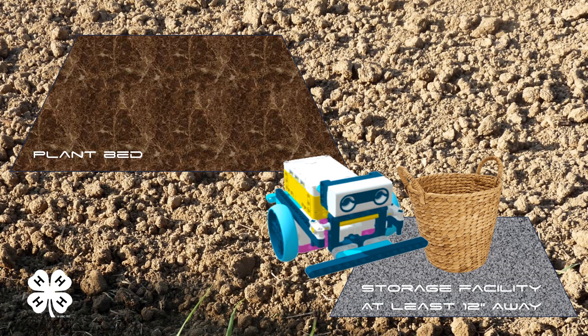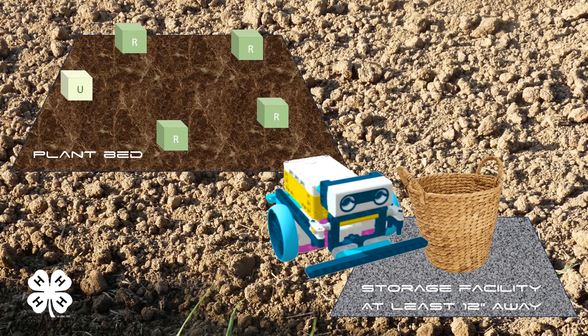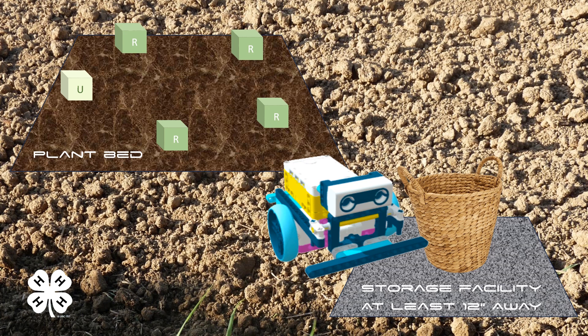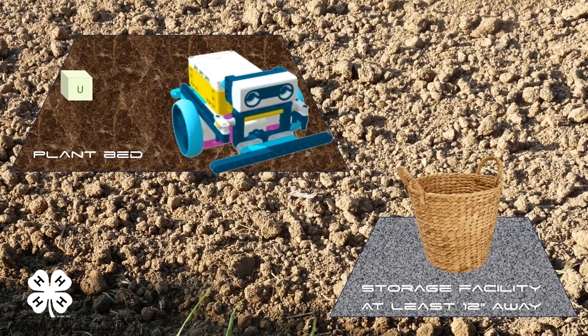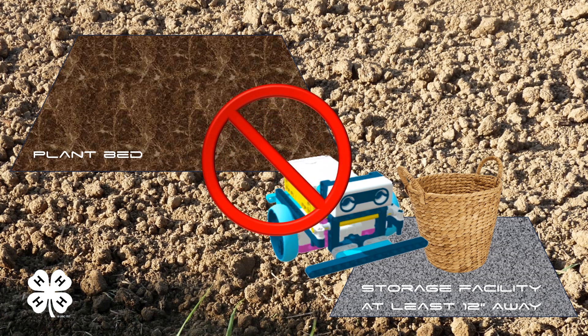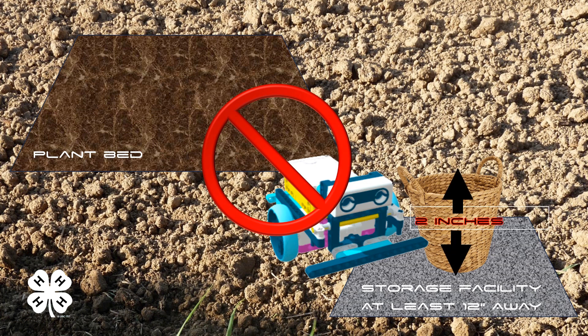Picking lettuce has been a hands-on task for a long time. However, the University of Cambridge has made a robot that does the task called VeggieBot. Start by labeling four iceberg lettuce ripe and one iceberg unripe. Have your AgBot pick and transfer ripe lettuce to a storage facility 12 inches away. Points will be awarded per ripe lettuce picked and delivered, with no points awarded if an unripe lettuce is picked. The judges will randomize the order of the lettuce, and the lettuce must be placed in a two-inch tall basket with the bottom and four sides at the storage facility.